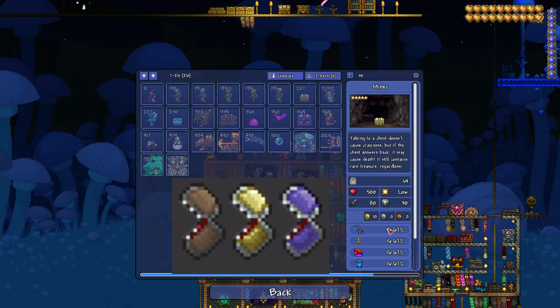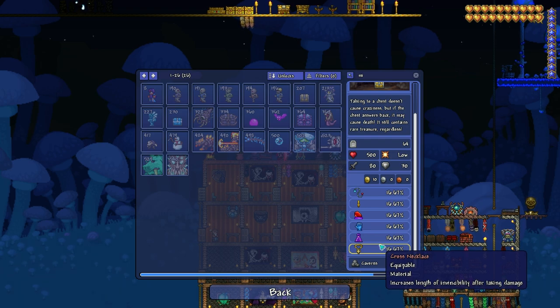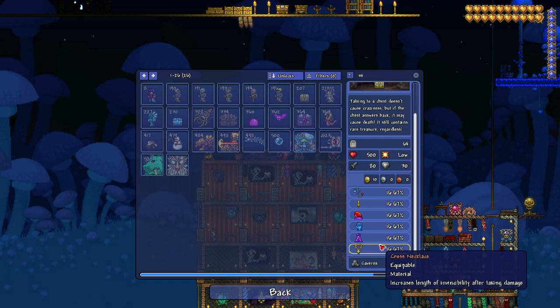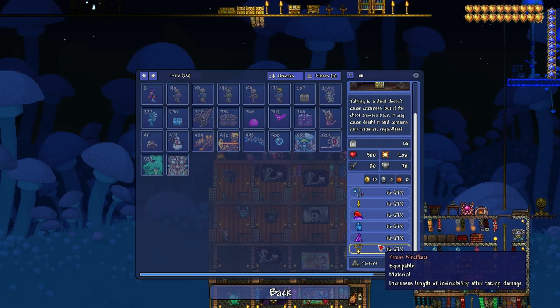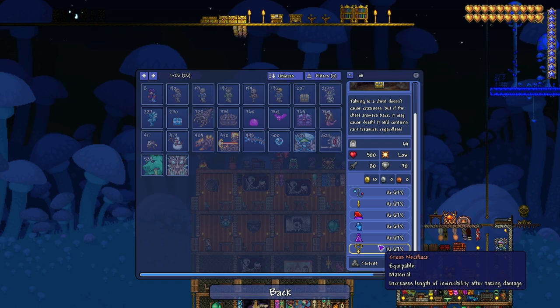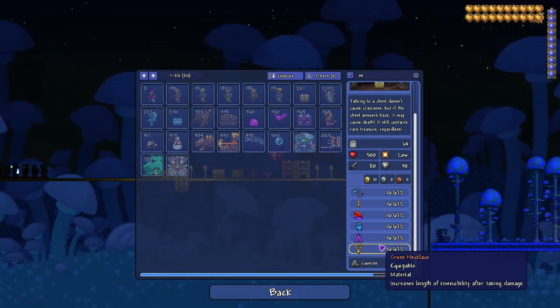This Mimic here, as you can see. And it gives you an ability after taking damage — I think 0.5 seconds of invisibility after taking damage. So you cannot take damage for something above half a second.